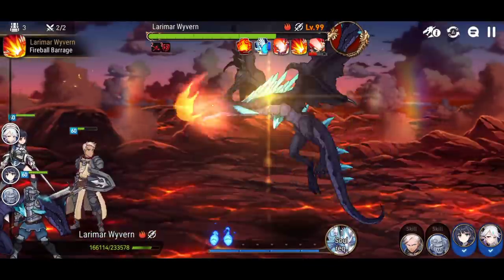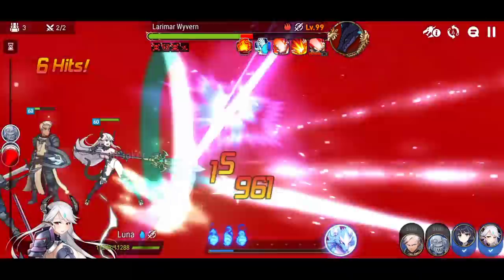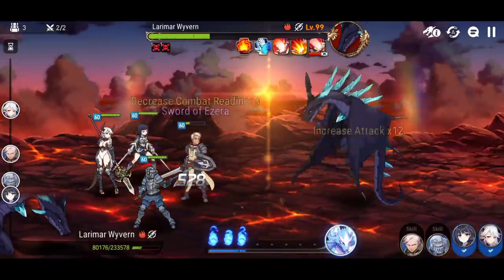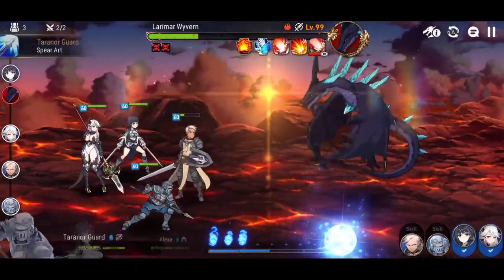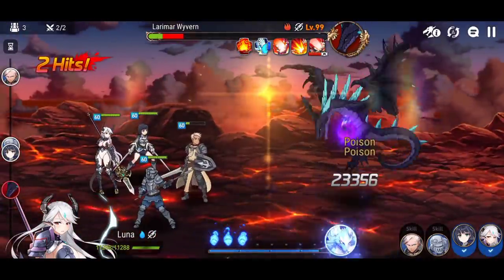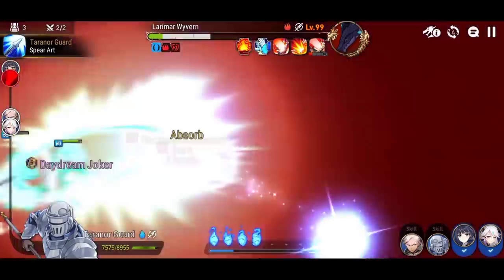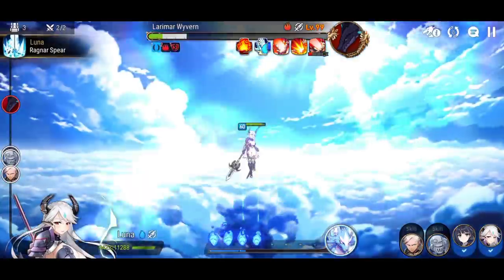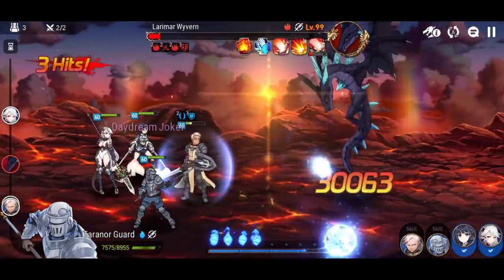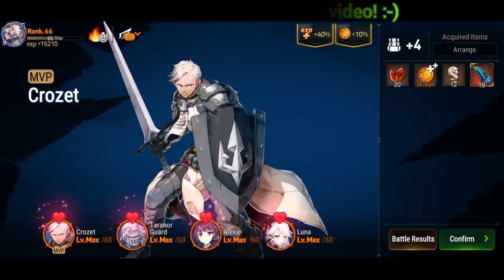She did use skill three and applied defense break and attack break, which is nice. With this team composition and my gear I'm able to down the Wyvern most of the time before the barrier phase, especially when I get a few defense breaks. Alexa landed her two poisons — Alexa actually deals more damage than my Luna. I've done multiple runs and she is performing better than Luna, and she's only a three-star hero. She attacks twice with skill one and applies two poison effects for two turns — very powerful. We didn't get the defense break entering the battle so we couldn't defeat the boss before the barrier.